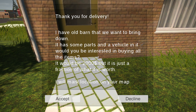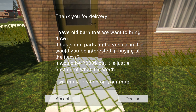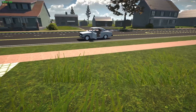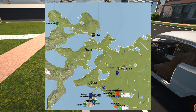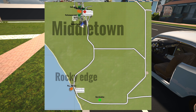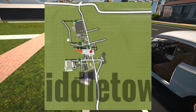We've got a barn find! That was quite quick — I wasn't expecting it so soon. The message says there's an old barn with some parts and a vehicle. It'll cost 2,000 to buy everything. We'll finish the pizzas then check where the barn find is — it's not too far, just down the main road.